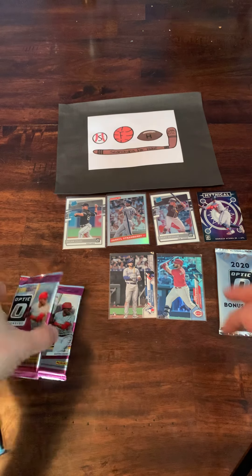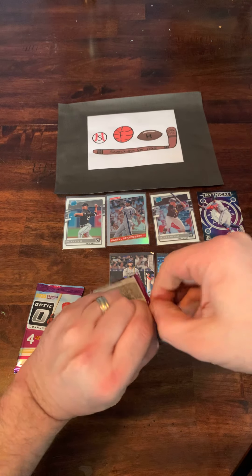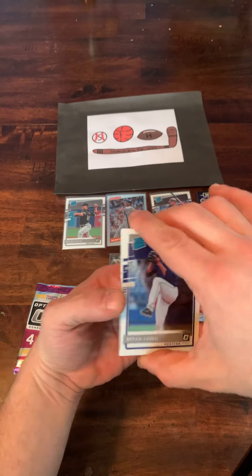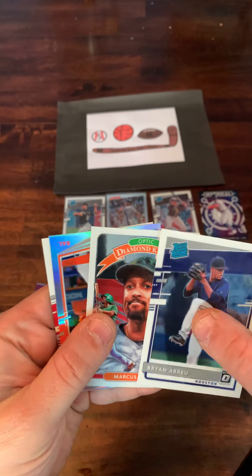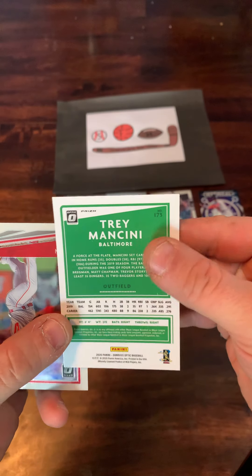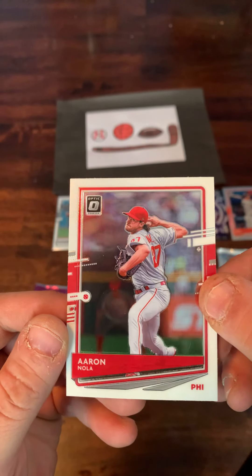Got two packs left plus that bonus pack, which is going to be those optic pink parallels. Got an Aaron Nola on the back. Got a Brian Abreu leading it off, followed by Marcus Simeon. We got a refractor of Trey Mancini — it's not numbered, just a rainbow refractor prism card, but nice though. And there is the Aaron Nola.